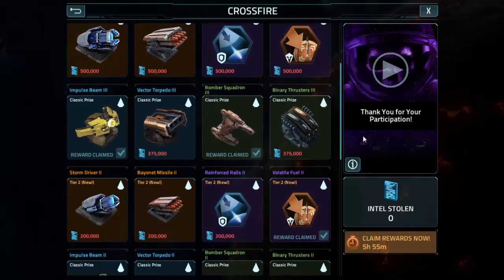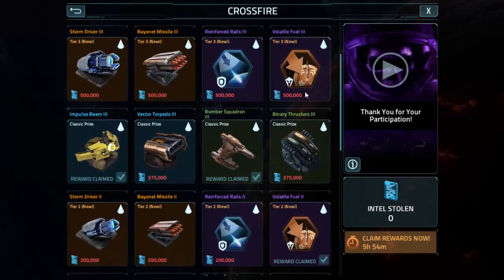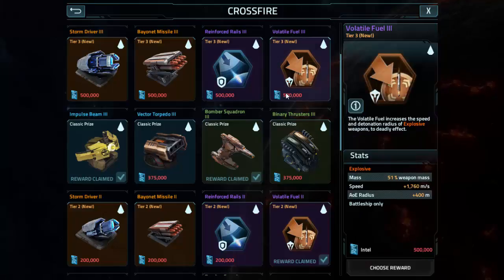And then the last thing I got is Volatile Fuel. I would have pushed for Volatile Fuel 3, but I realized that this thing was only on battleships and I didn't realize that before. That's why I wanted it so much. So I didn't really want to push for Volatile Fuel 3. I mean, it is amazing. It does 51% of the weapon mass, though.